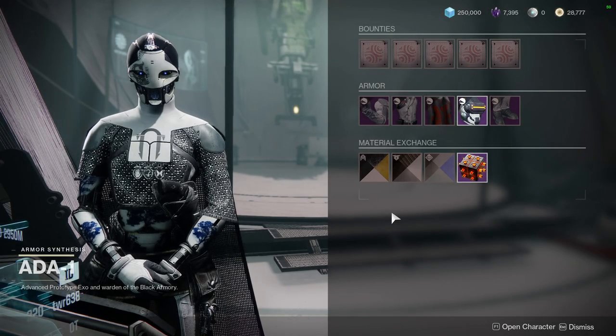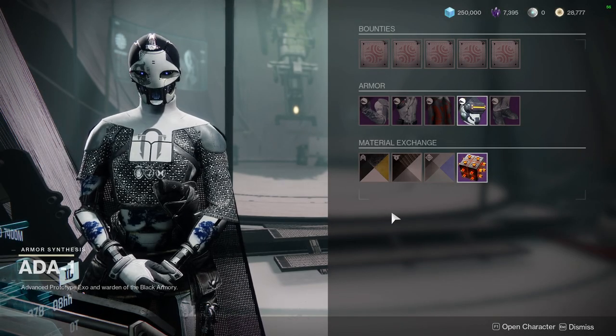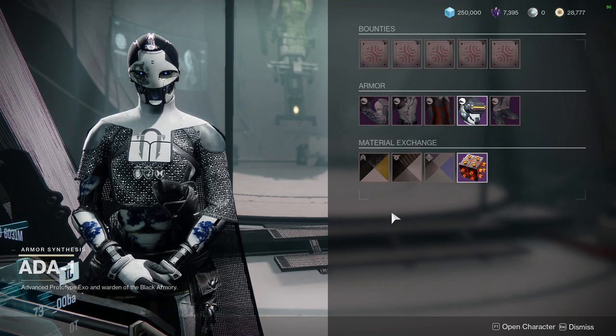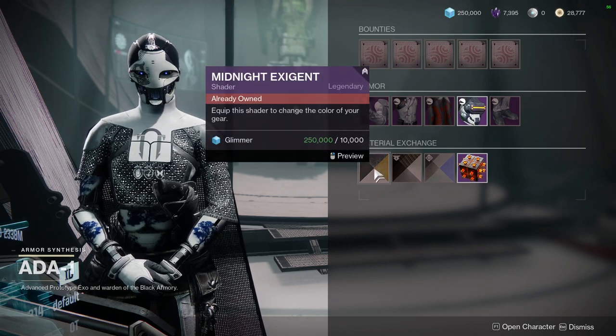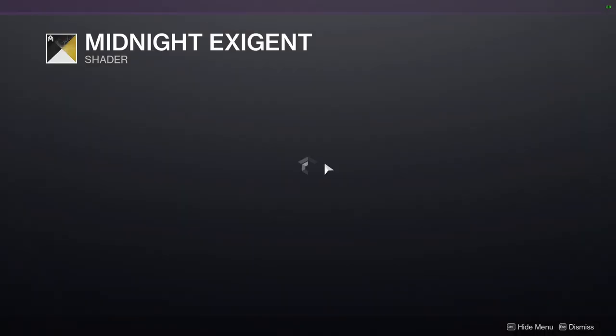This is your last call for Eververse, Ada, and Xur. We usually look at what's up for the week so that way you guys are aware of what's leaving. Like, comment, subscribe. Midnight EX — this is a pretty cool shader if you want to go for a warm mind inspired look.